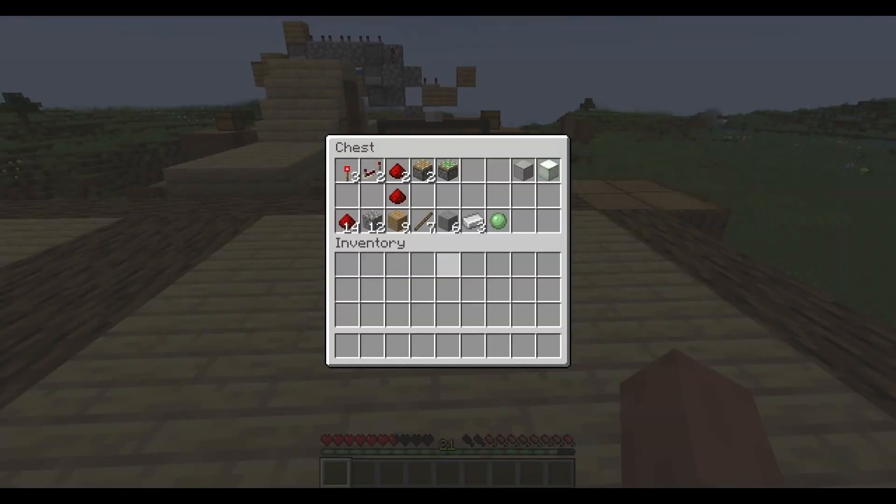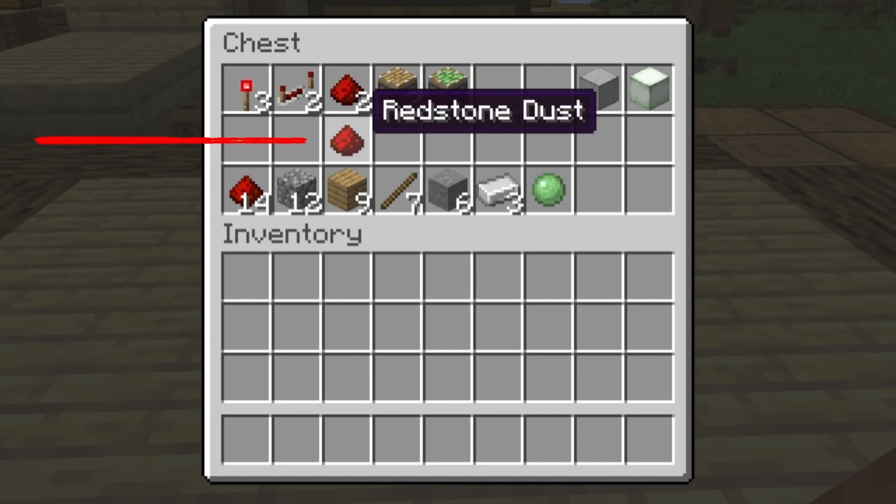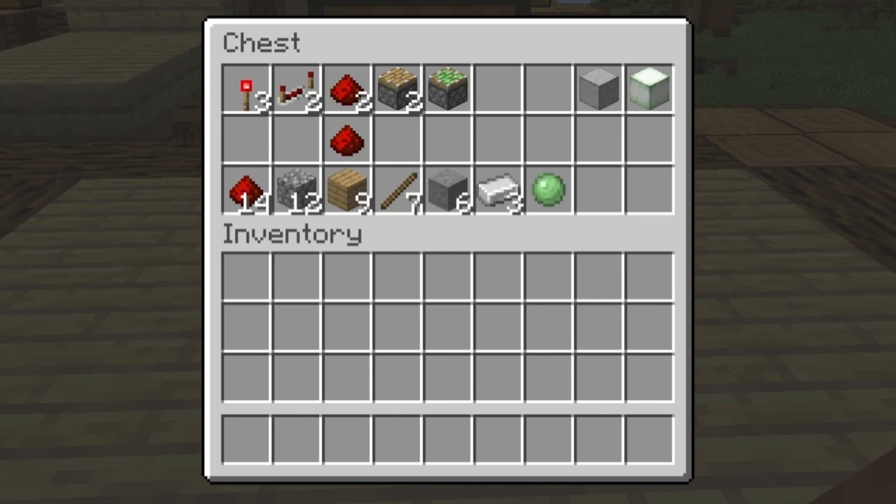So let's see what we need. On the top row you can see three torches, two repeaters, two pieces of redstone, two regular pistons, and a sticky piston — that's what is needed for every build. The only difference on the second variant is that you need one extra piece of redstone, so you'll have three pieces of redstone dust instead of two.